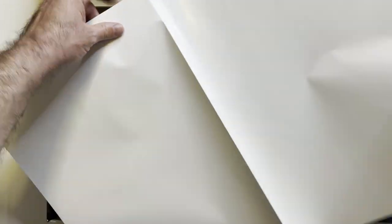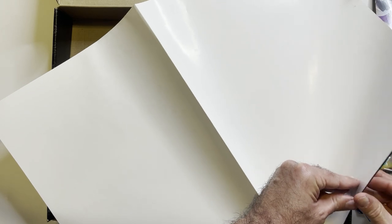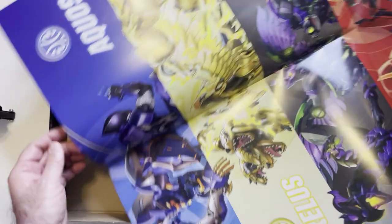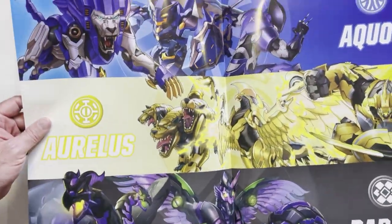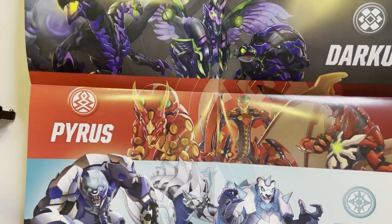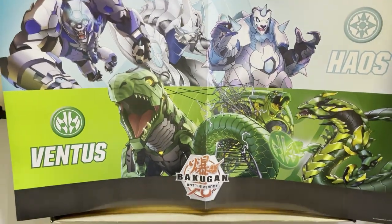Oh, there's a big, good-sized poster — a real poster. Sometimes they say poster and it's just a two-page fold-out, but this definitely is a real one. You have some monsters on here, including Aquos. Definitely looks cool on the poster.